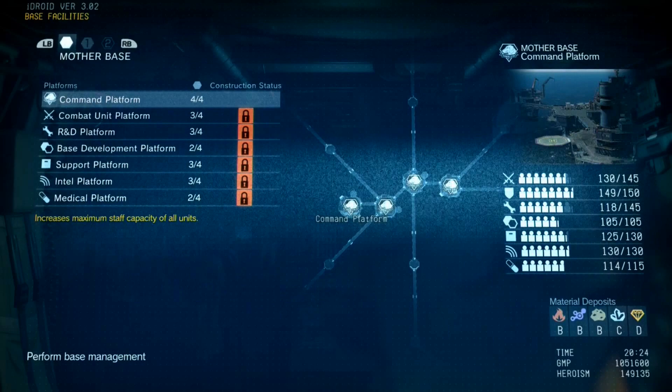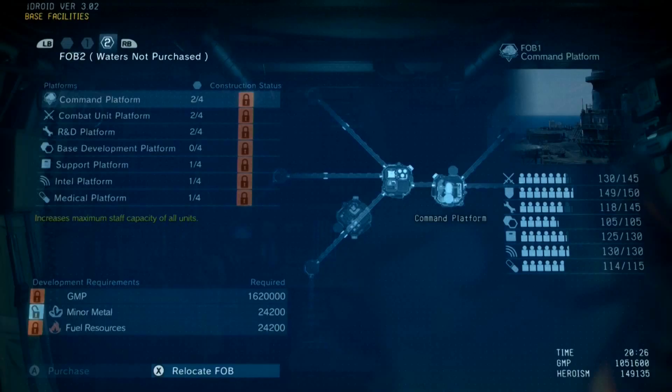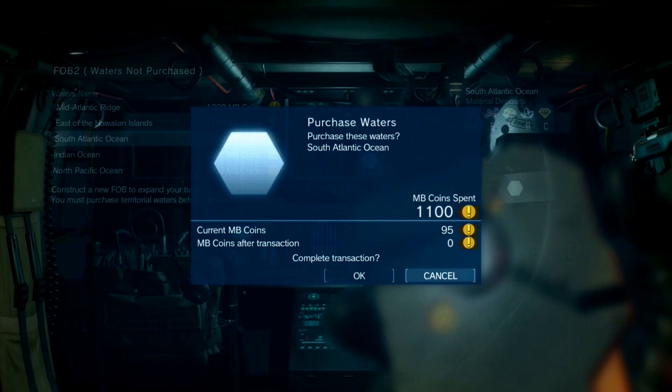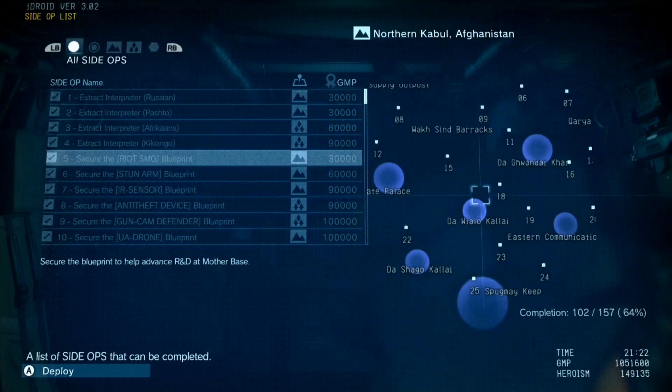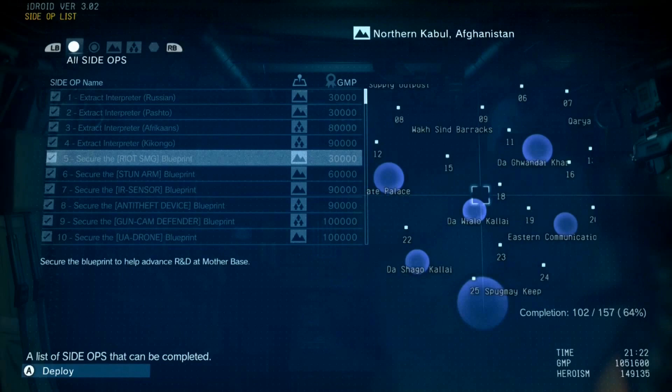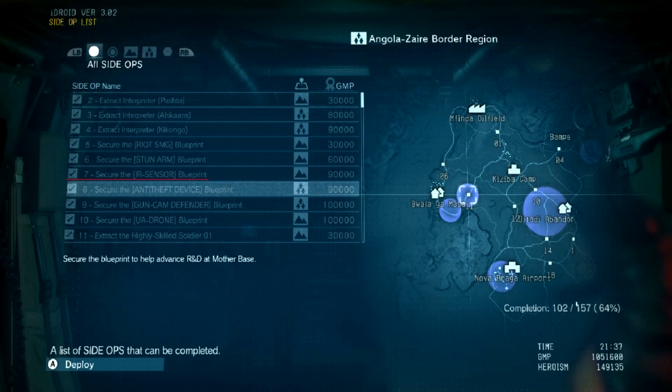To start, you can click on Base Development in the Mother Base tab on your iDroid. Next, navigate over to your FOB. From here, you can construct new platforms and decks for each FOB, though I highly recommend only having the one FOB. I don't think the FOB system is amazing, nor do I think it's justified in taking your hard-earned money. The next important step is to do the side ops missions to get all the security device blueprints. Getting these will allow you to develop and use certain security measures in your FOB. There are cameras, IR sensors, UAV drones, and anti-theft devices. They all have their uses, and it would be foolish not to get them and have them as options.